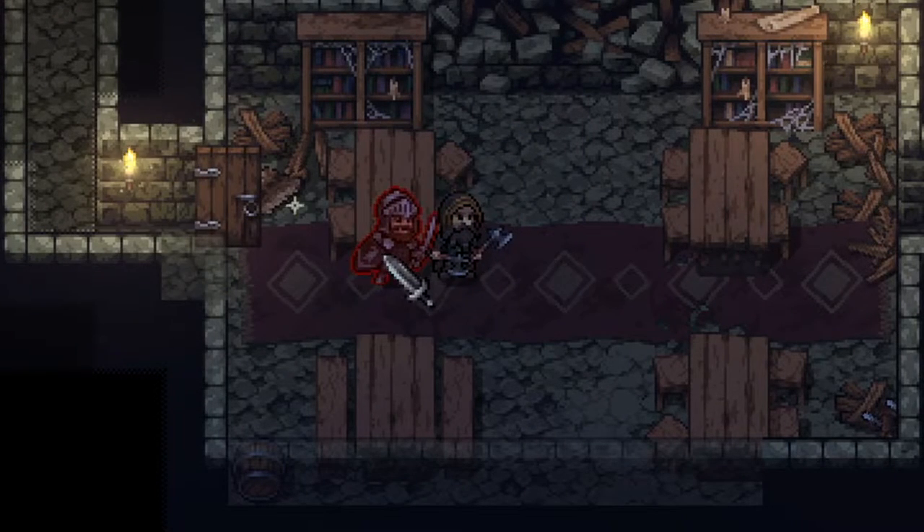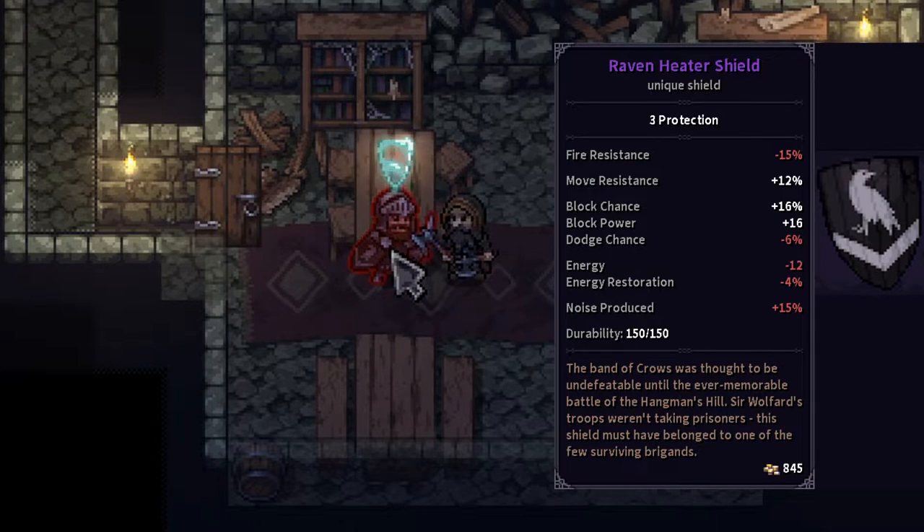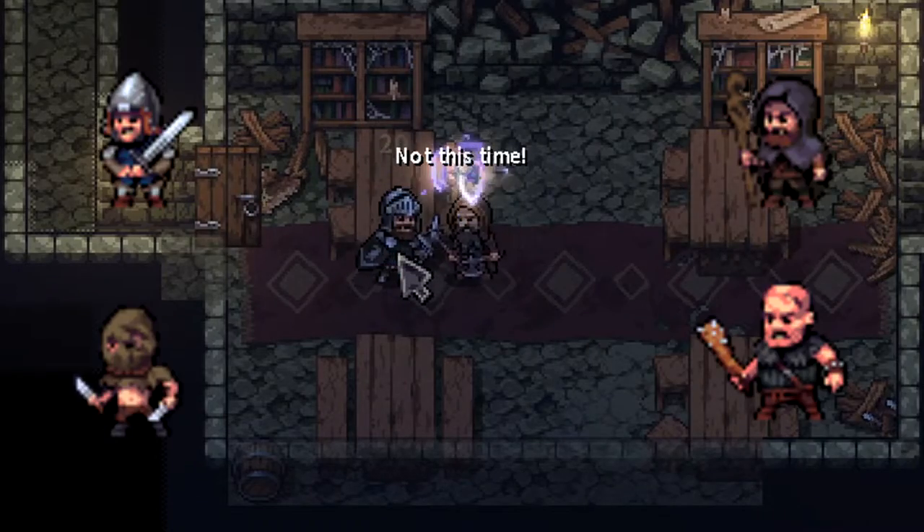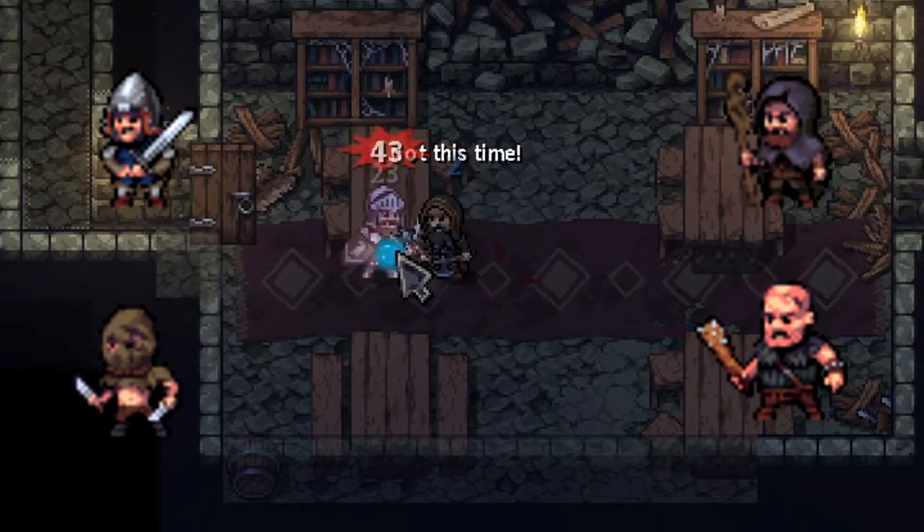Finally, the sword and shield boss out of the final Manshire dungeon has a 5% chance to drop the crow heater shield. None of the other bosses drop anything remarkable.